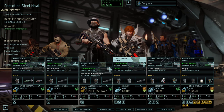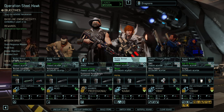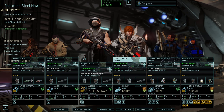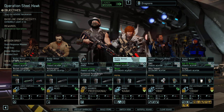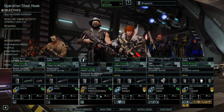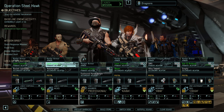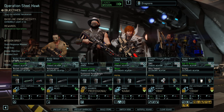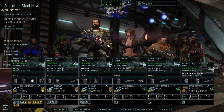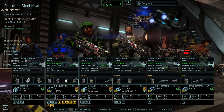Greetings and welcome back to more Long War of the Chosen. Our second encounter with the Assassin is just around the corner. Here's the squad - no big surprises. We've got our Shinobi for scouting, our bounty hunter, all our heavy weapons, the laser lens from the sniper, the laser cannon rocket launcher, the second laser cannon, all our laser rifles and laser ballpops. Let's see how it goes.